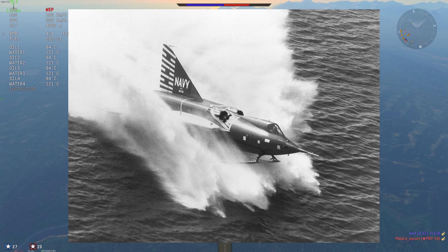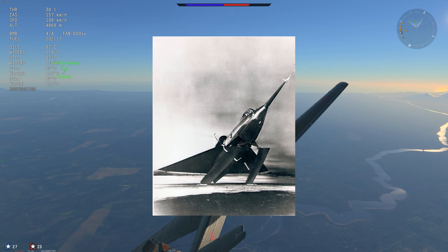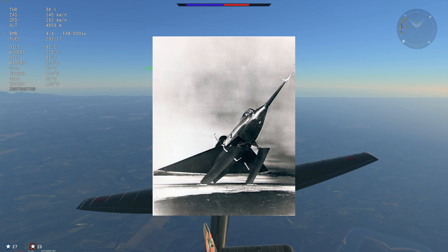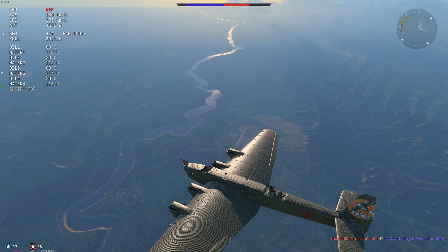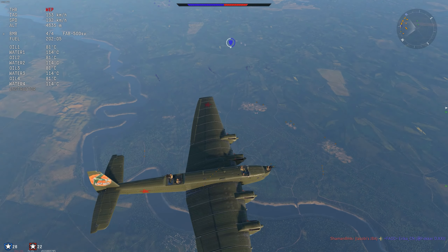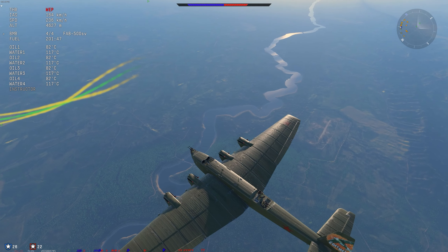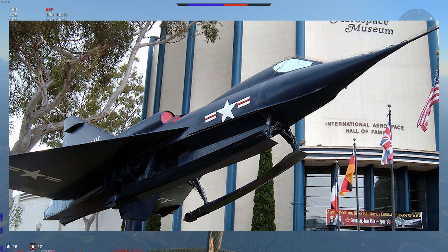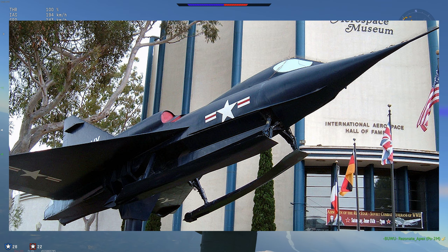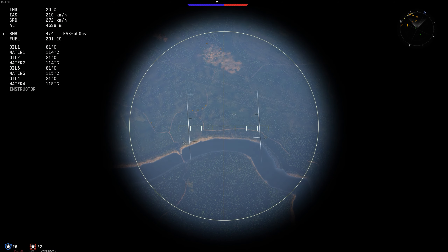Number six on the list is the Convair F2Y Sea Dart. What you get is an American seaplane fighter aircraft that also happens to be a jet — first flew in 1953, retired in 1957. They built five of these things, with massive skis underneath. It's basically the only seaplane to have exceeded the speed of sound, which is quite impressive. Top speed of about 695 miles an hour — about 1,118 kilometers, around Mach 1.25 — armed with two air-to-air missiles, folding rockets, and four Colt Mk 12 cannons. I really want to see this seaplane in War Thunder.